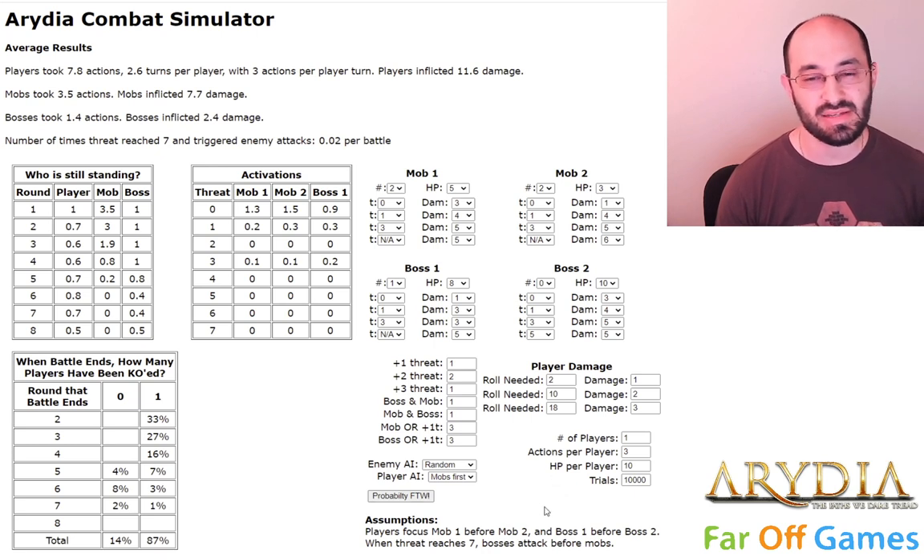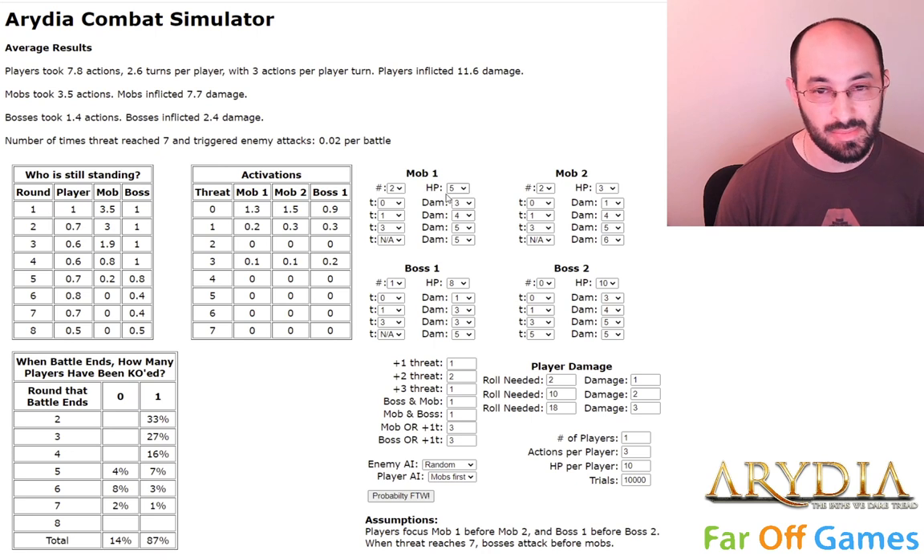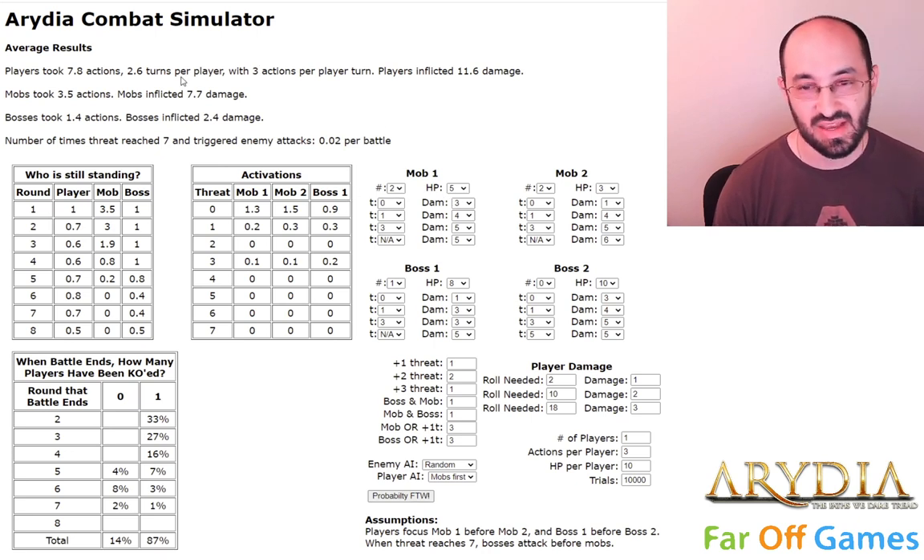Getting to run it 10,000 times really makes us have confidence in the accuracy — given the assumptions we're making — of what's happening. This is how many actions did the players take total and how many turns did the players have. This is slightly less than three because either the player didn't get a full turn, or the combat ended on the player's first or second action, or the player got knocked out on the monster's turn. One thing this simulation does not have is adrenaline surge — if you get knocked down you're at zero hit points, but you have one turn to stand back up, spend stamina points, and have a chance to defeat the monsters. This simulation currently assumes that if you go down, you're just down.